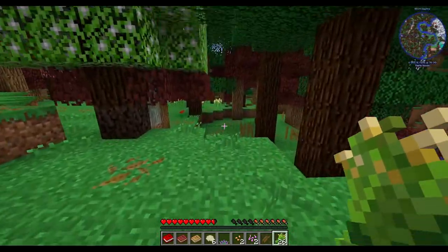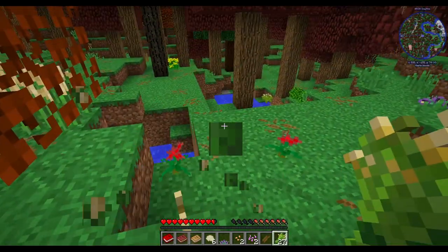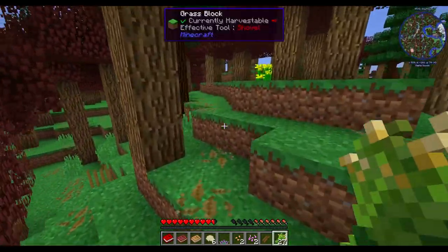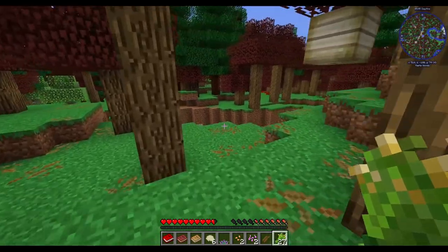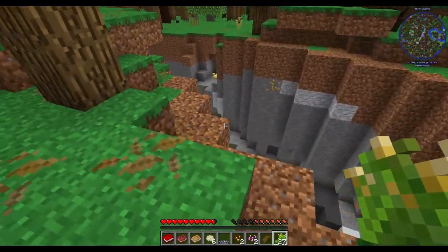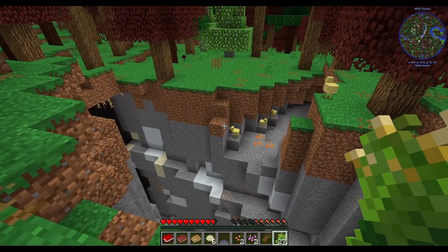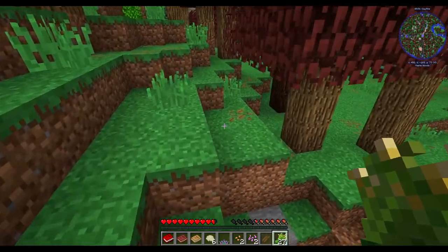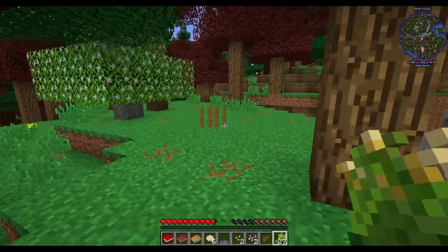We have a ravine right there — oh, that is amazing. I've tried to make a lightweight pack, but with the upcoming update I'm playing on right now, it's not going to be lightweight anymore. It's going to be a large kitchen-sink pack.